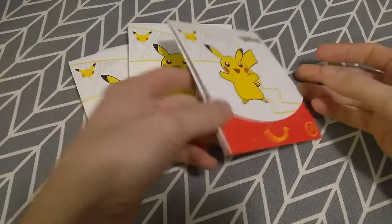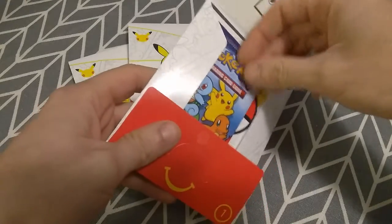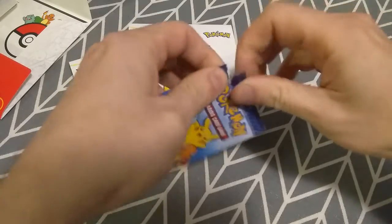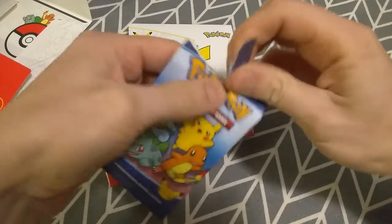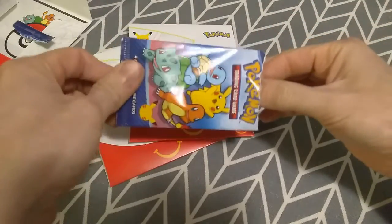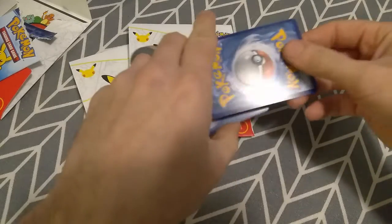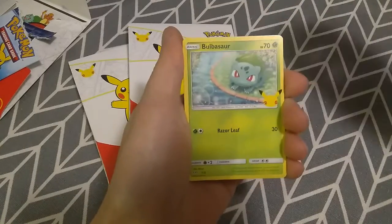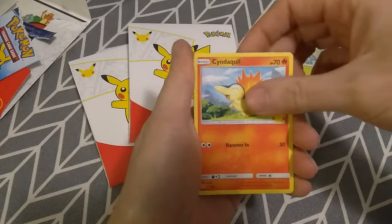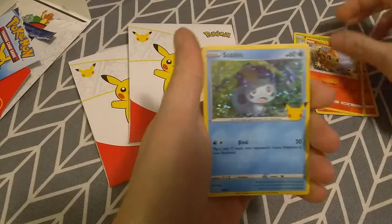Hey guys, welcome back to Pack a Day Pokémon — back at it again with the McDonald's packs. Enthusiasm is waning at this point; we have so few to go that it would definitely be cheaper to just buy them now. There we go — Bulbasaur! Finally, one card left for the non-holos, and a Sobble for the holo.